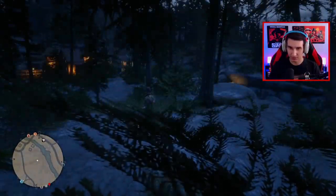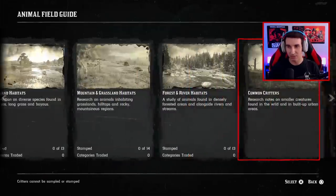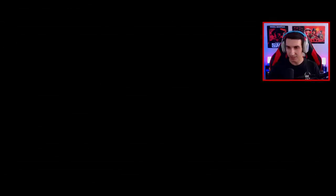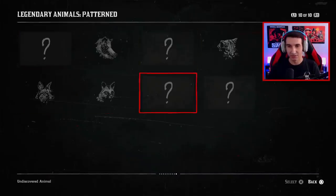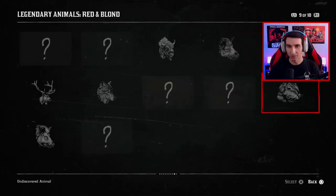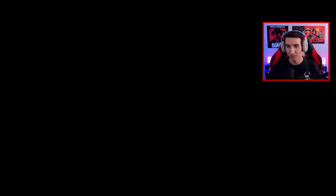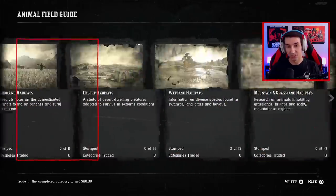Accessing the animal field guide from the satchel reveals categories: farmland habitats, desert habitats, wetland habitats, mountain and grassland habitats, forest and river, common critters, and legendary animals. Within legendary animals there are sub-categories: dark, light, red and blonde, and pattern variants. There are four pattern ones not yet unlocked, and six in the red and blonde category. Notes describe rare animals with pale coloring due to a pigmentation anomaly — they're mixing a whole bunch of science into this.